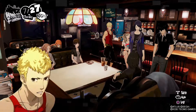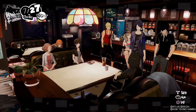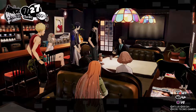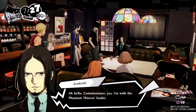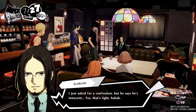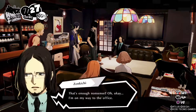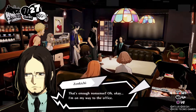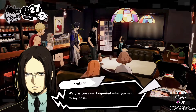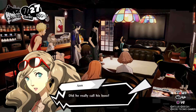So level with me — are you the one doing this? No, no, dude. Yeah, yeah, that's what I thought. Just a second. Hello, Commissioner — yes, I'm with the Phantom Thieves leader. I just asked for a confession, but he says he's innocent. Yes, that's right. Well, as you saw, I reported what you said to my boss, but if you ask me, I don't think she's convinced. Did he really call his boss? What are you trying to prove here?